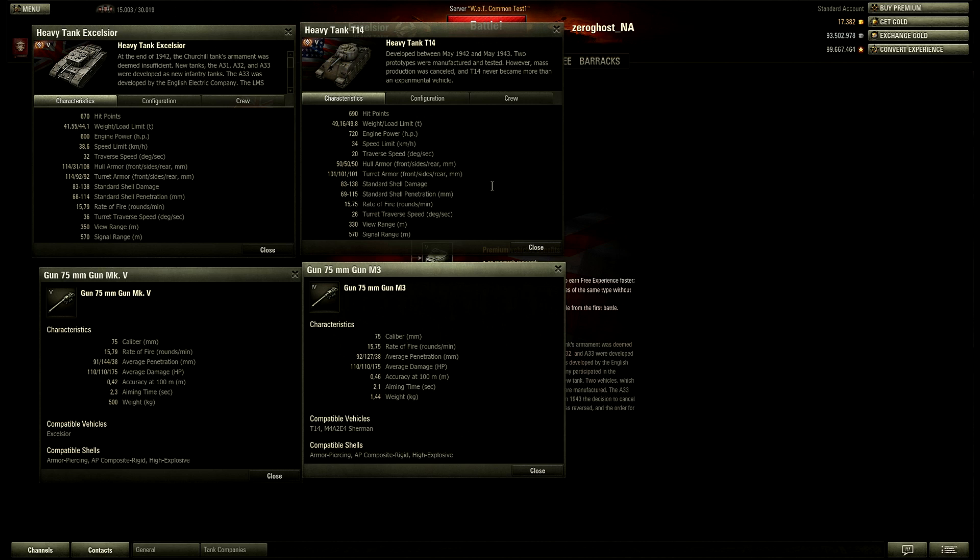Hull armor on the T-14 is only 50, while the Excelsior has 114. The top speed of the Excelsior, 38.6, is pretty much its cruising speed. From the four games I've played, I had about an average speed of about 38-39 on Grasslands, so it can definitely reach that speed. It's a pretty nimble tank. Think of it as a combination between the Cromwell and a Churchill — it sort of looks like a Churchill, but it maneuvers more like a Cromwell, and the speed is smack in the middle between the two. So I would say it's a hybrid between those two.